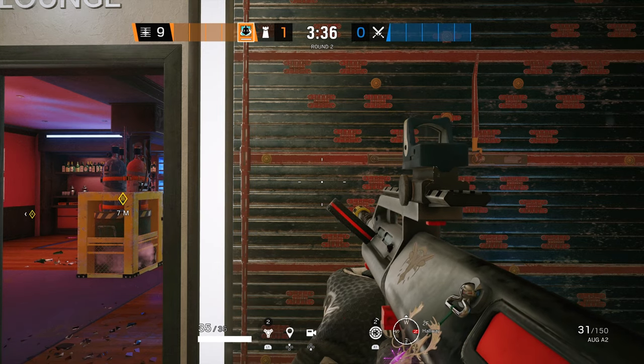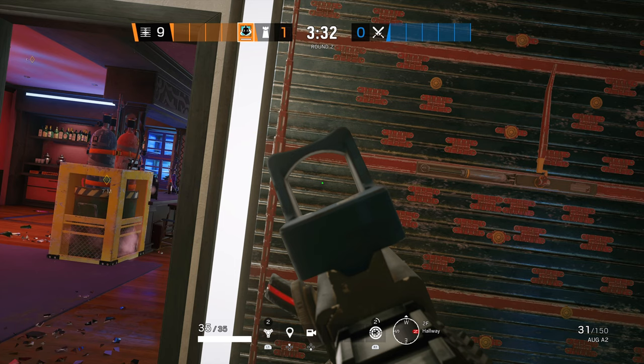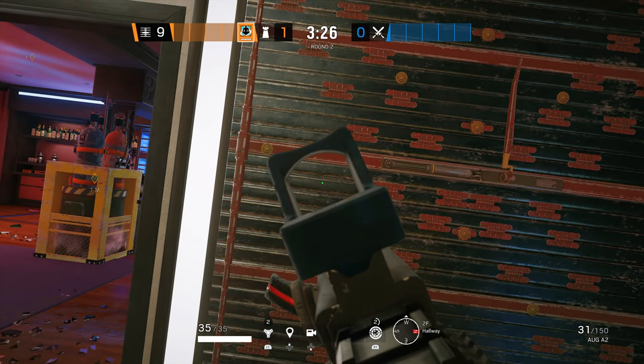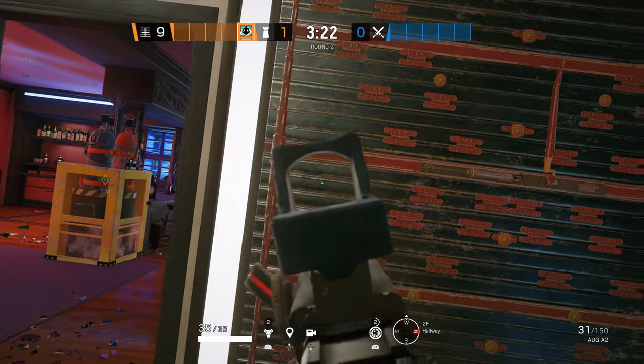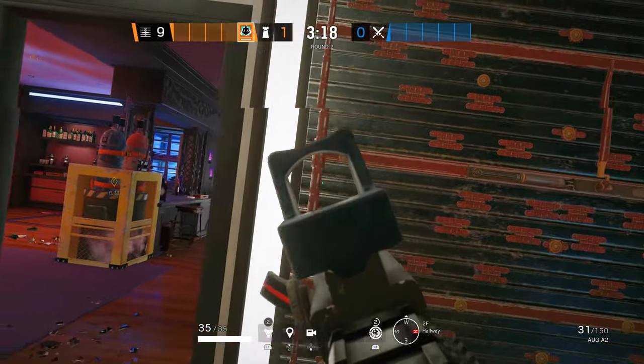Once the setup is complete you just lean into the direction of the corner you want to Shaiko peek. Start to strafe into the corner and press your new Shaiko button to get back into cover. By quickly switching between your normal movement keys and your new Shaiko buttons you can now control the speed of your Shaiko peeks or how much you want to peek into the corner.